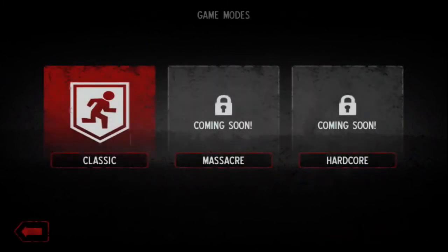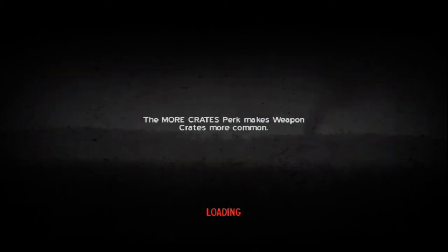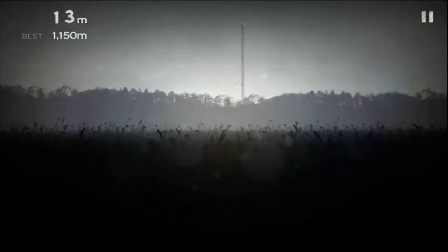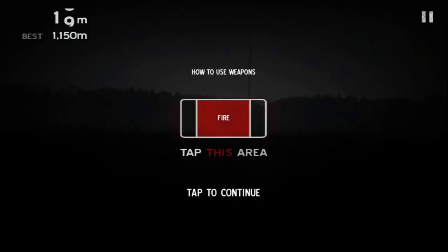Here are the game modes. Right now the only one that is available is just the classic mode. Right here is the screen you'll get before you go into the game — you'll need to equip a weapon or a tribute. Some of these help you out, and some allow you to equip weapons and that sort of thing.